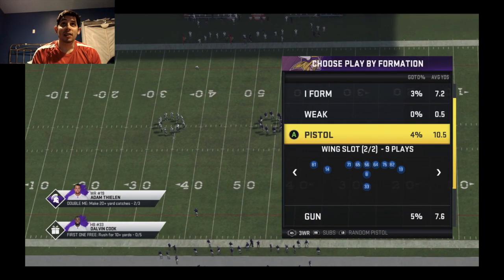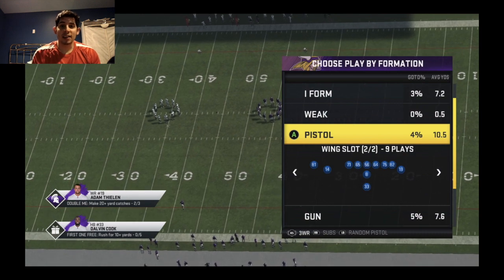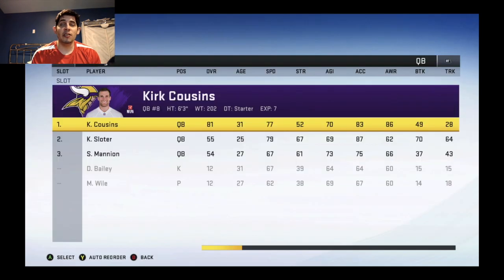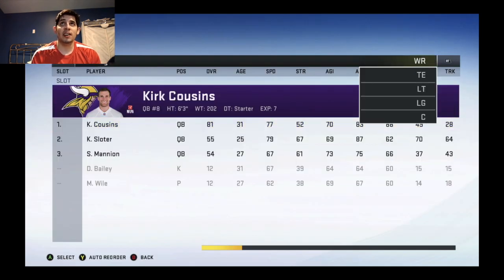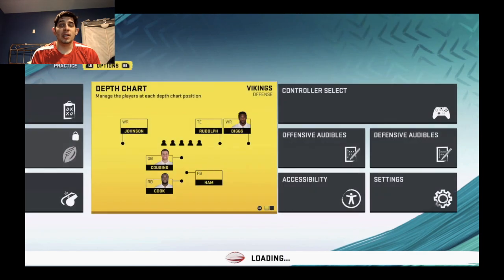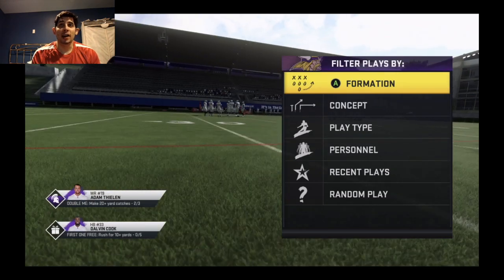To get Thielen's hot routes at tight end, the first thing you want to do is go to your depth chart with the Minnesota Vikings. This only works with the Minnesota Vikings — it might work with Michael Thomas but I haven't tried that. You want to have Adam Thielen set as third string on the depth chart in order to be able to do this, because we're going to use a formation package.